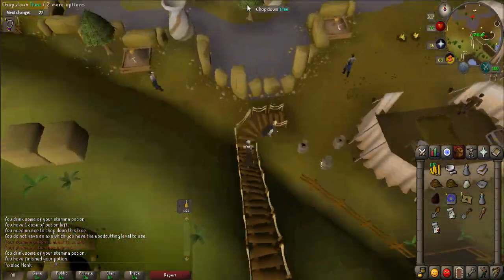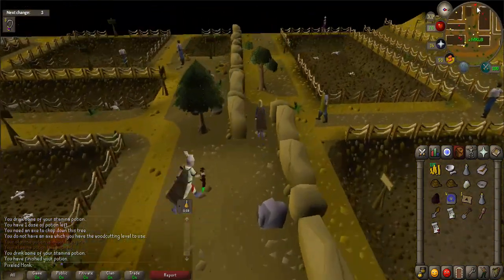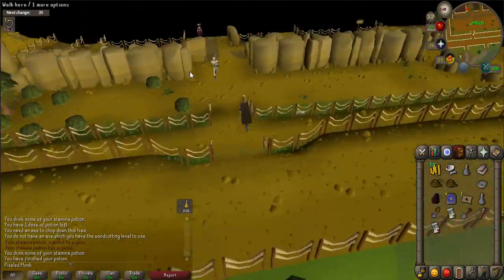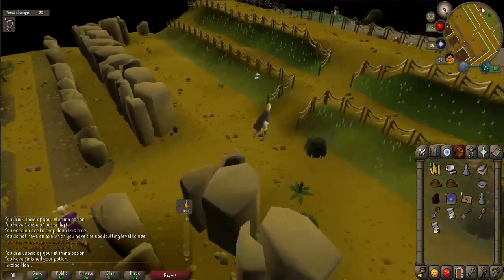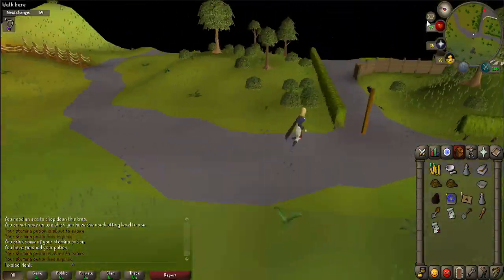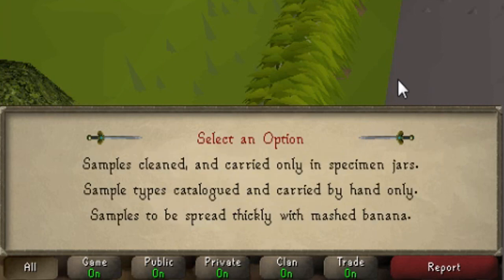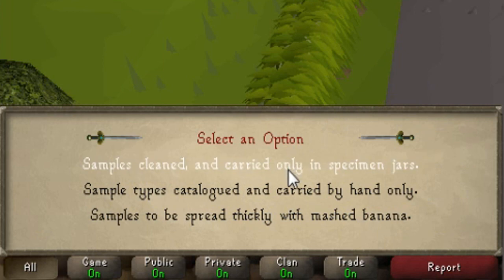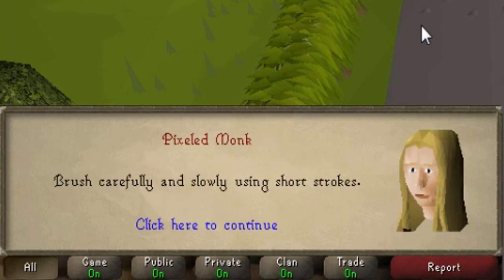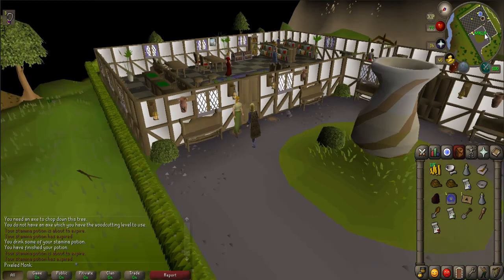Talk to the three students again to receive the answers for test three. When you talk to student number three, she will want an opal in exchange for the answer — talk to her again to give it to her. Return to the examiner to take test three. When prompted say: 'I am ready for the last exam.' 'Samples cleaned and carried only in specimen jars.' 'Brush carefully and slowly using short strokes.' And 'Handle bones very carefully and keep them away from other samples.' When complete, you will receive a level three certificate.